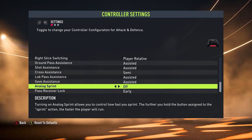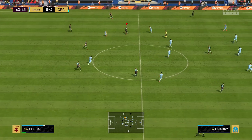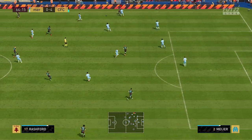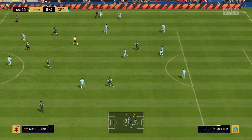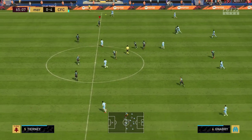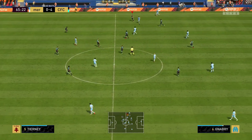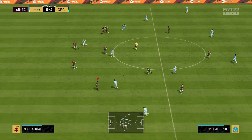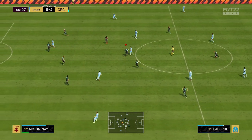We move on to analog sprinting. For some of you, you may like this, but personally I have it off. Analog sprinting is where you use your right stick and depending how far you push it forward or backwards determines how fast that player sprints toward their max pace. As I want my players to always be at max pace, I turn this off. But if you want more control in how you're dribbling, you can leave this on.